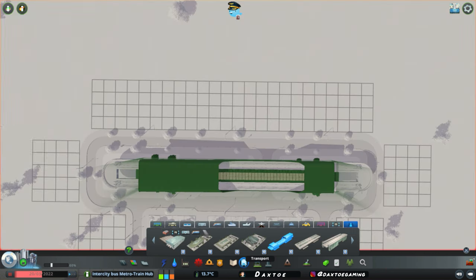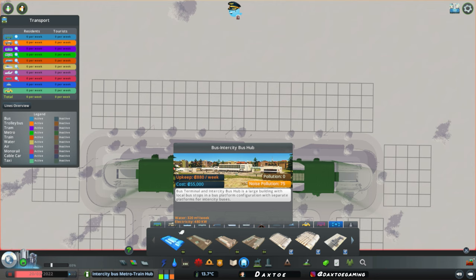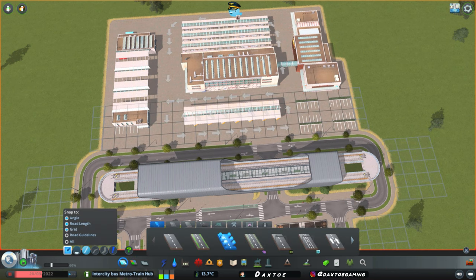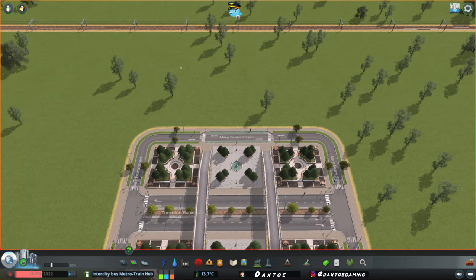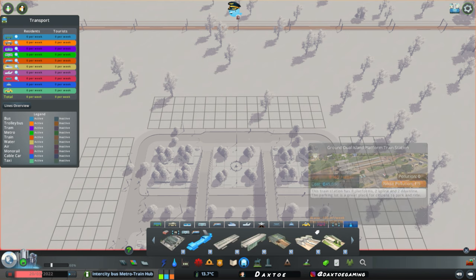We'll come into our transport and go over to public transport hubs, and take our intercity bus hub, placing it down centralized. We can frame this in as well with roads if we want — I just like to frame my assets in with roads. Let's turn our attention to down here where we'll place our train station. We'll come into transportation, over to content creator packs again.